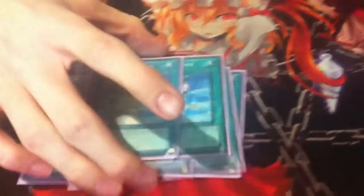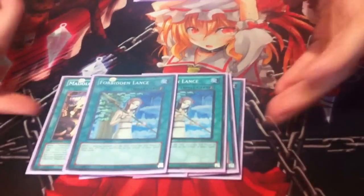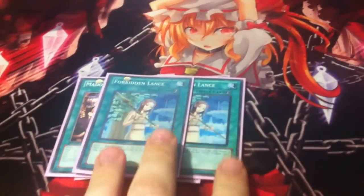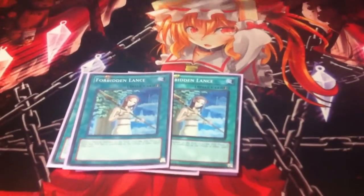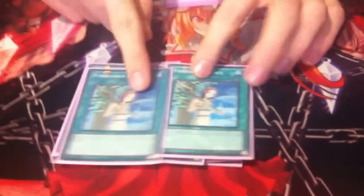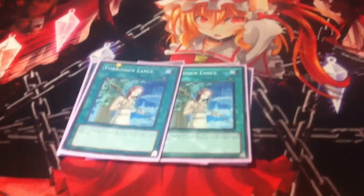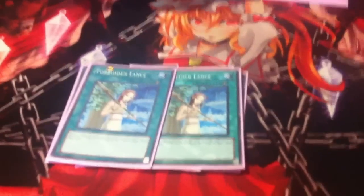Next up, 2 Lance. I like Lance because it helps with comboing and keeps my plays safe. You go Angelly, they try to get rid of it before you make a play, you Lance it and they're minus one card and you get your combo off. I've got an American one and an Australian one — Australian cards have better print quality.